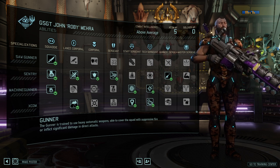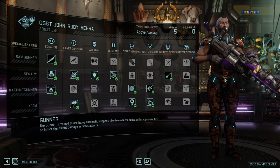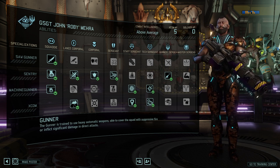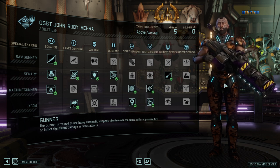Moving on to the Gunner class itself. The Gunner is a spin-off of the Grenadier, basically taking away all of the Grenadier's abilities and just solely focusing on this big juicy gun to make that the core aspect of it.